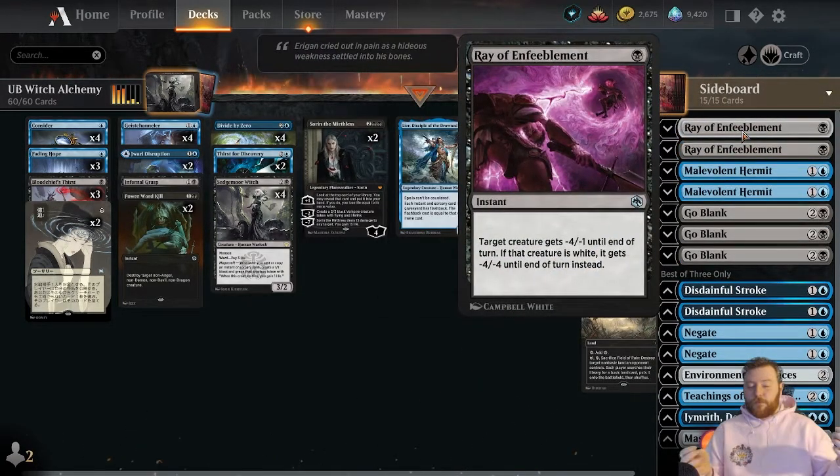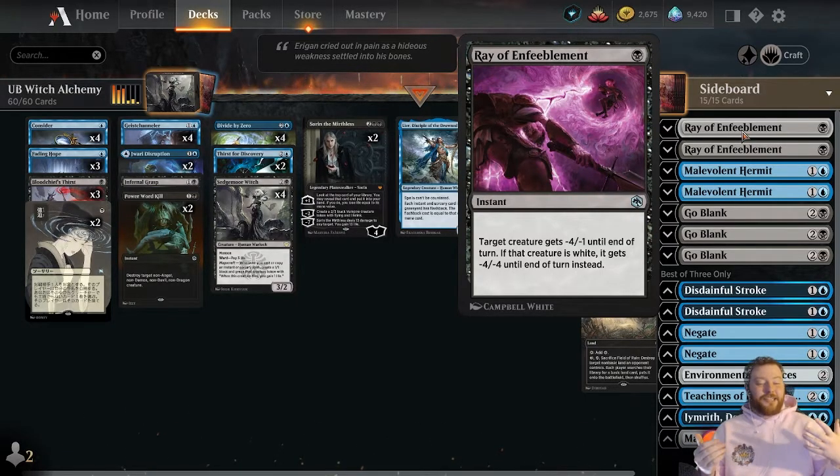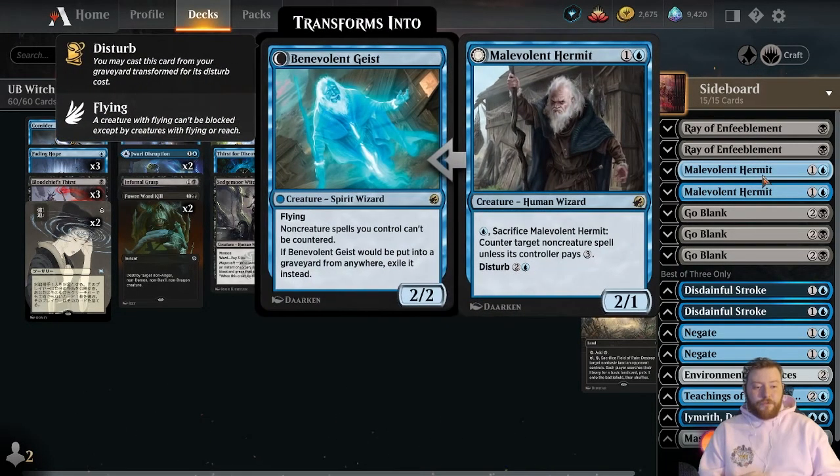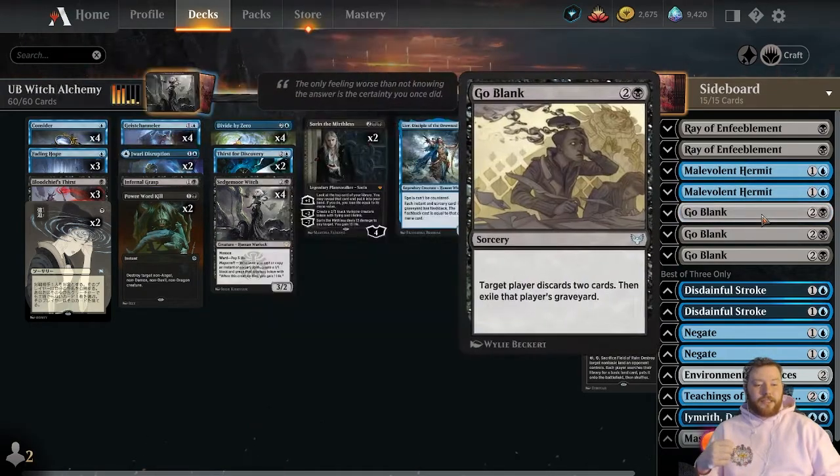Let's get into the sideboard. We have two Ray of Enfeeblement — an instant for one black that gives a creature minus-four minus-one until end of turn; if that creature is white it gets minus-four minus-four instead. I bring this in against decks with a reasonable amount of x/1s, like mono-red, but obviously it's really good against the white decks which are very good and have proven to be one of the mainstays of Alchemy in the early days. I have two Malevolent Hermit for some of the big over-the-top decks, and along the same lines for control and combo decks we have the classic two Go Blank. Leer is a really big part of this format at higher levels so I always want to be prepared for the Leer metagame.